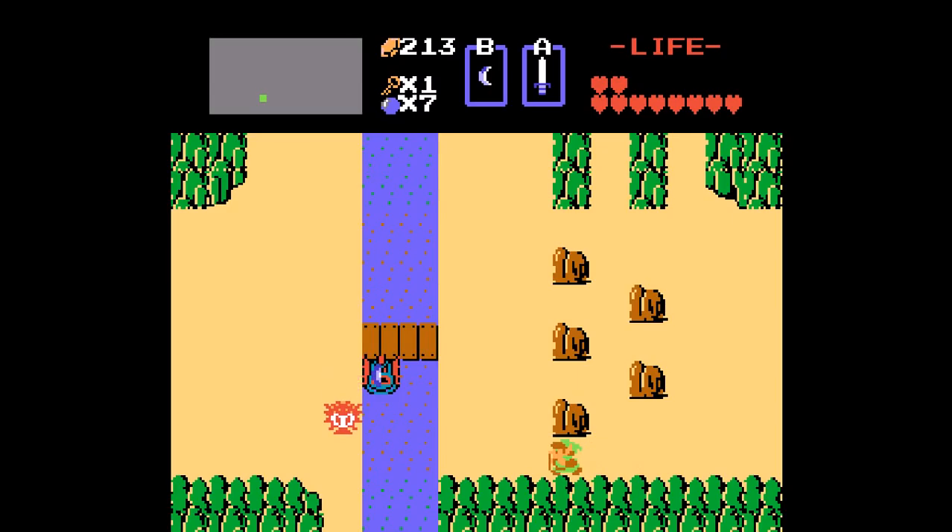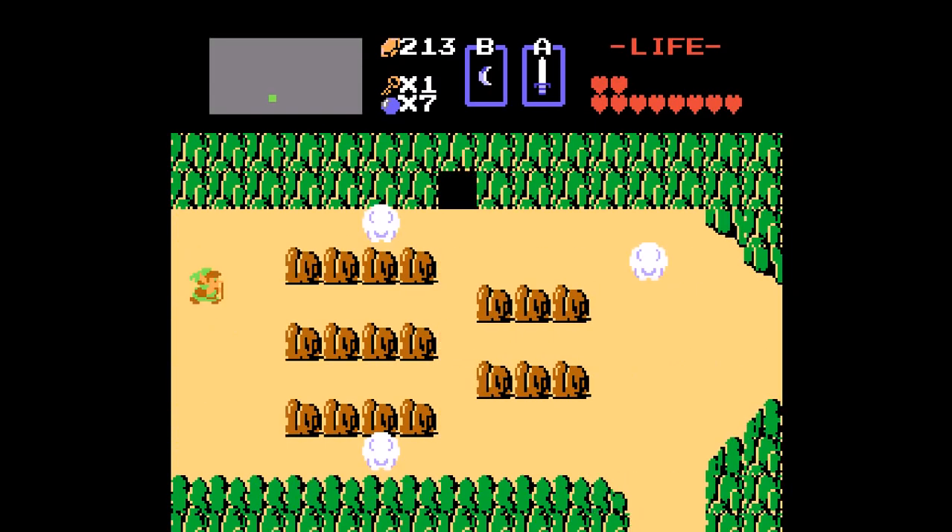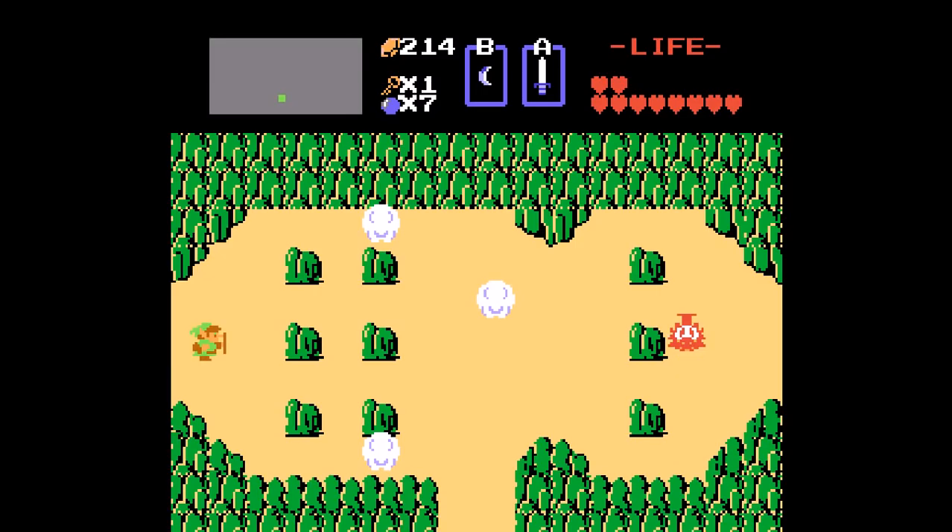Now we're back on Zelda, and we're going to be heading to get another heart container and then get to level 5, which is not a hard level to get to. But in order to get the heart container, you have to have the step ladder, and that's the only way you can get it, so I'm going to go get that right now.